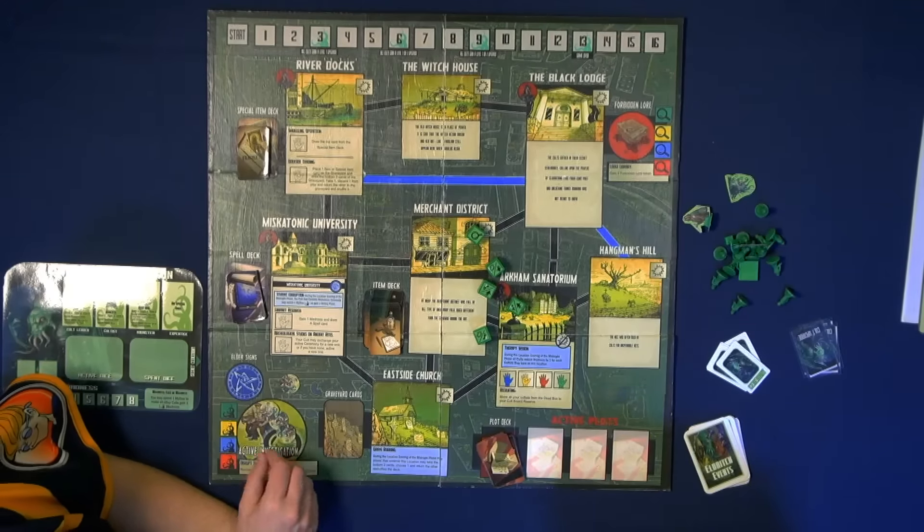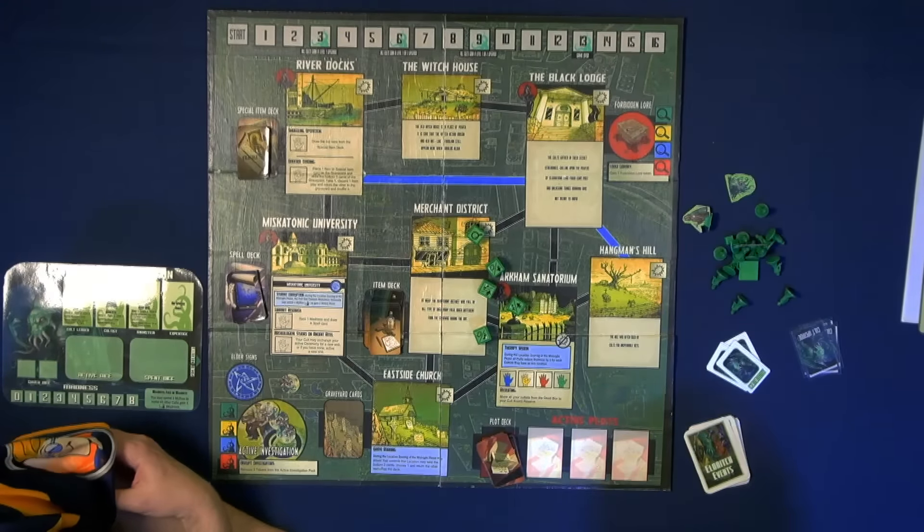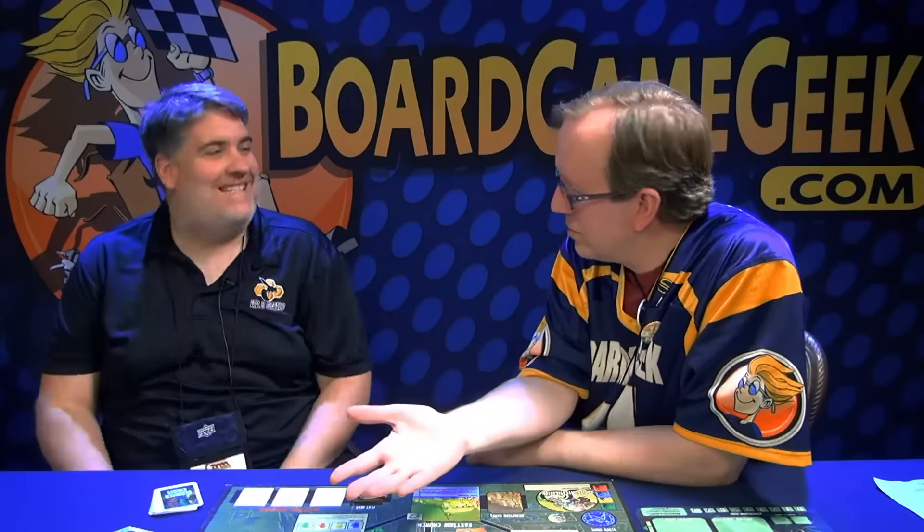If they ever get too many tokens in there, the investigators become too powerful. They move on to one of the locations, drop an elder sign, close the gate, and get us closer to losing. It's not a cooperative element, but you can actually use the investigators to mess with one of your friends — by closing what they're doing. So if he's over at the witch house controlling and soaking up a bunch of points, you can send the investigators over there and seal it, taking it away from him.